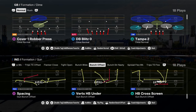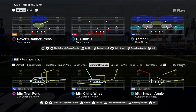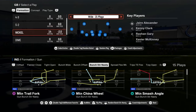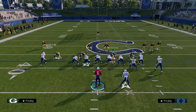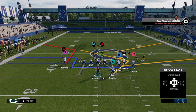This halfback cross screen is a glitch play. This year you have that, and then you have a bunch strong nasty to audible to, and this bunch strong nasty is also extremely effective.